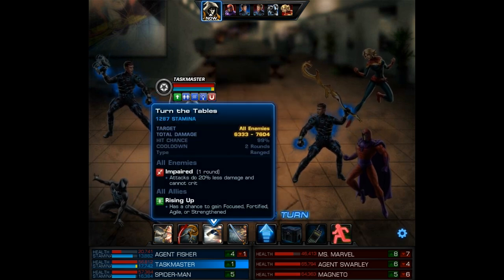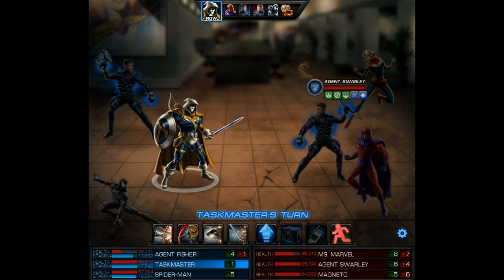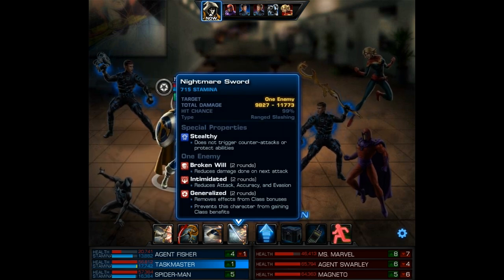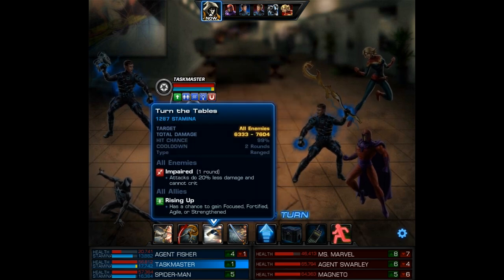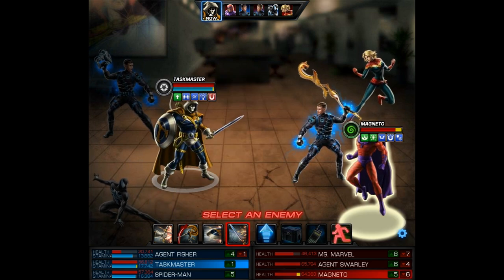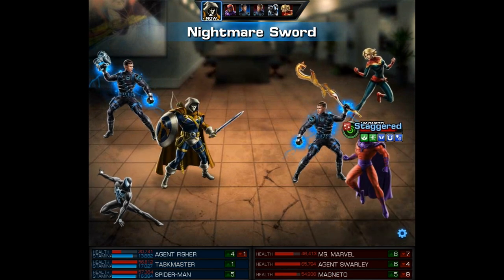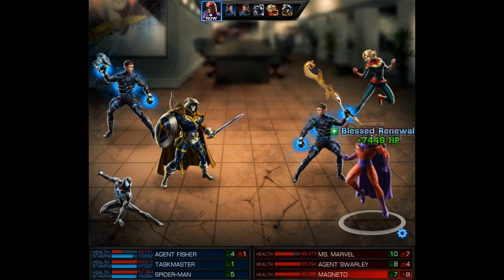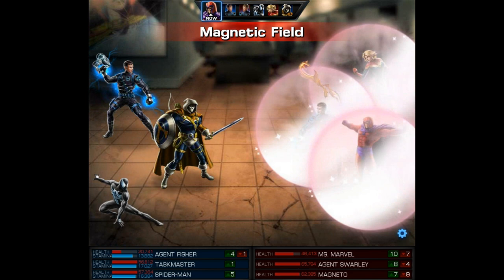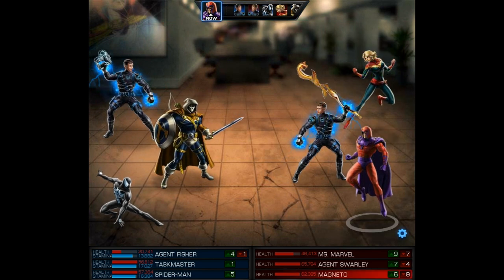On Taskmaster's turn I'm going to use Nightmare Sword to apply Broken Will, Intimidated, and Generalized — and I go after Magneto because he's capable of doing a ton of damage. I fully expect him to use a Graviton Well, which often comes after his Heavy Metal, which he already used to severely damage my agent. That Blessed Renewal is really hurting us because he healed almost back to full health, and then he uses the Magnetic Field followed by that Graviton Well AoE.